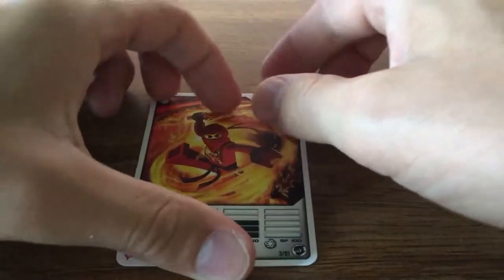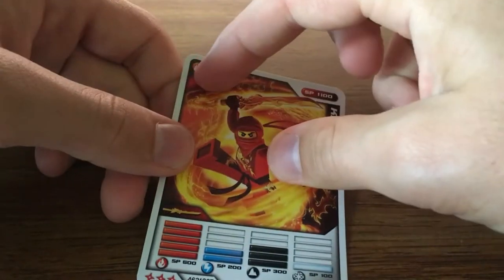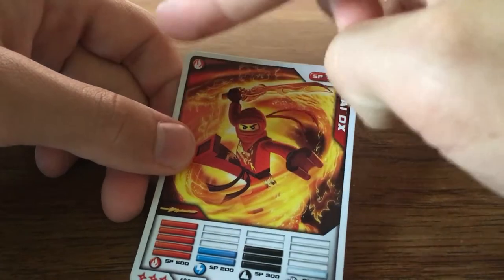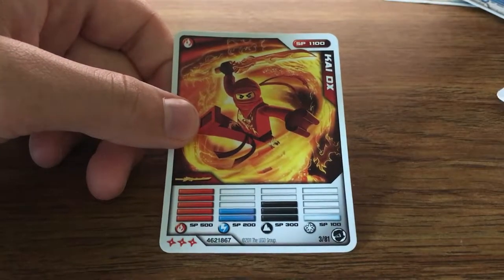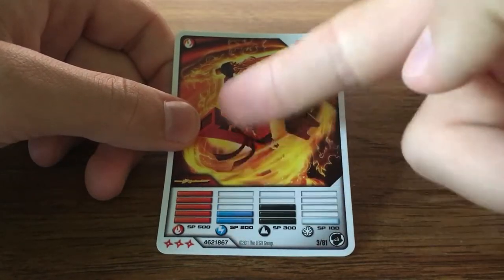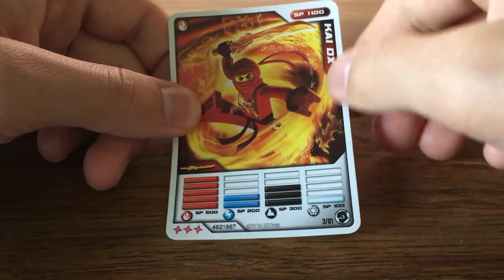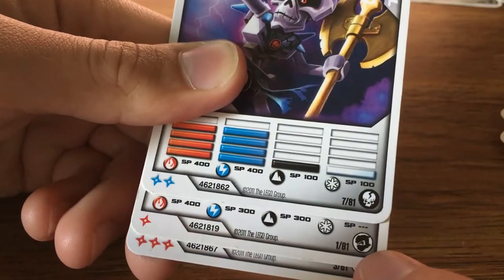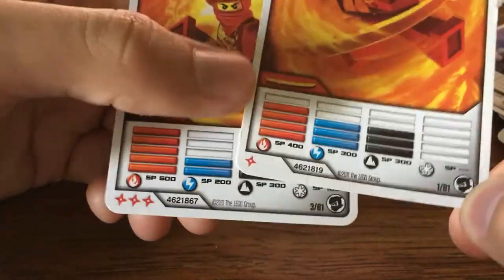Next step: some minor things that don't really matter. We'll have to change this symbol to be Lightning, which we can just copy from there, or any of the other Lightning characters have it. The powers — I'm just gonna copy the rectangles and paste and do stuff. The skeletons have the little skulls here, the ninjas have the ninja mask. Obviously JDX is a ninja, so we don't need to worry about that.